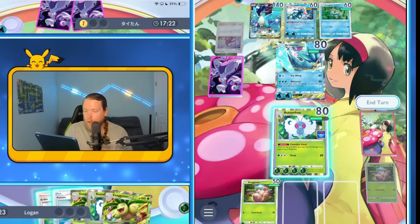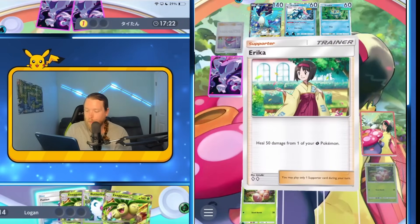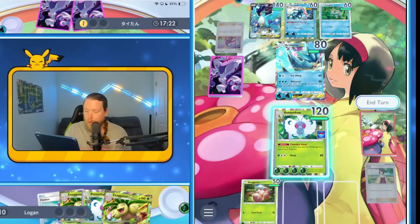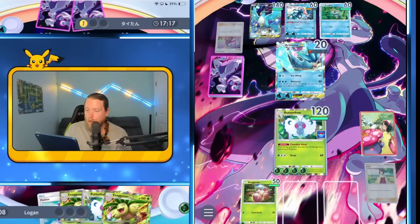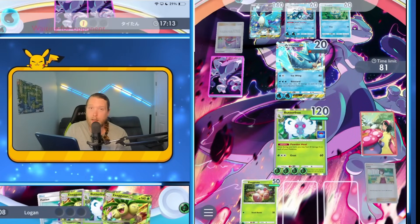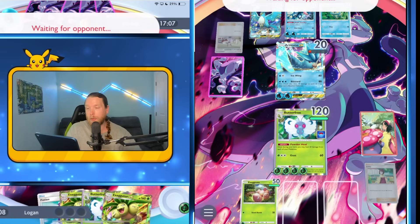Do I just Erika here? I think I do. Now no matter what, he can't take out my Butterfree. If he Sabrina's me again — okay, good. I just need to get my Thick Boy on the board here. Has he used both Mistys? No.